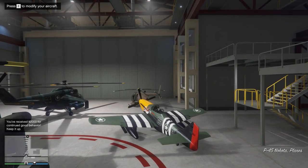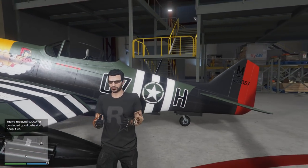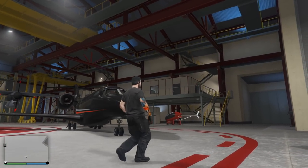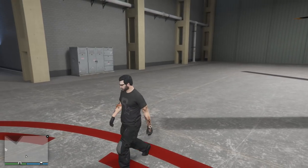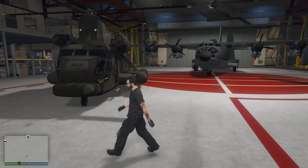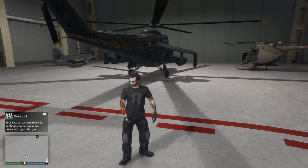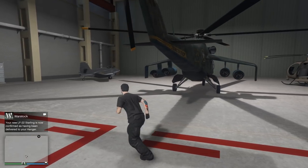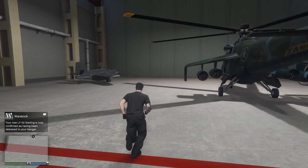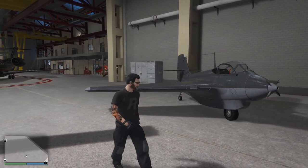Into the hangar — there we go. Hello there everybody, welcome back to the hangar! Hey Charlie, good job man. Oh hey — where's my Pyro? Did I blow it up? I might have blown it up. LF-22 Starling is now confirmed as being delivered — there it is! Our glider-slash-rocket jet fighter, all-in-one. They couldn't make up their mind.